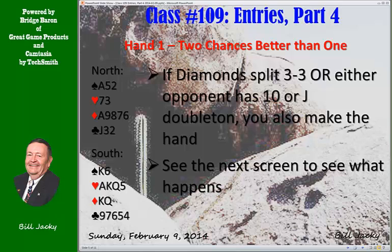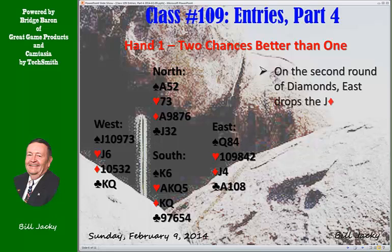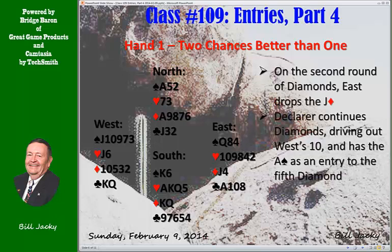Let's look at the next screen to see what actually happened on this hand. East had jack doubleton of diamonds. You play the king of diamonds and queen, overtaking — the jack falls. You lead out the nine, and that drives out the ten, and you still have the ace of spades entry to the fifth diamond. Two chances are better than one: 3-3 or you drop the doubleton ten or jack of diamonds. That improves your odds considerably over playing king-queen then a spade to the ace, which fails because they don't split 3-3.